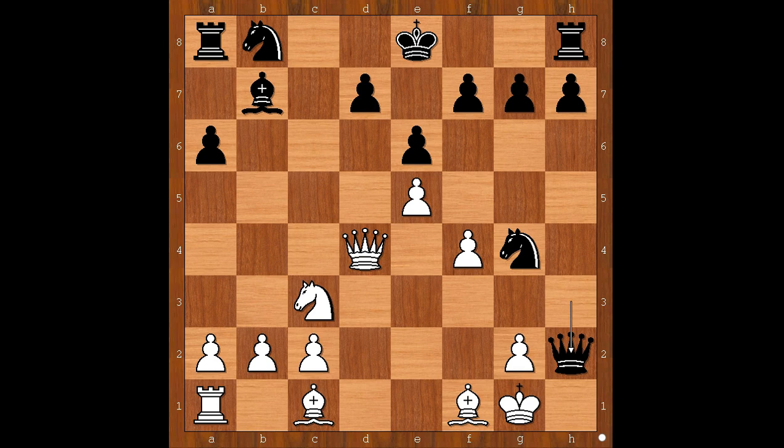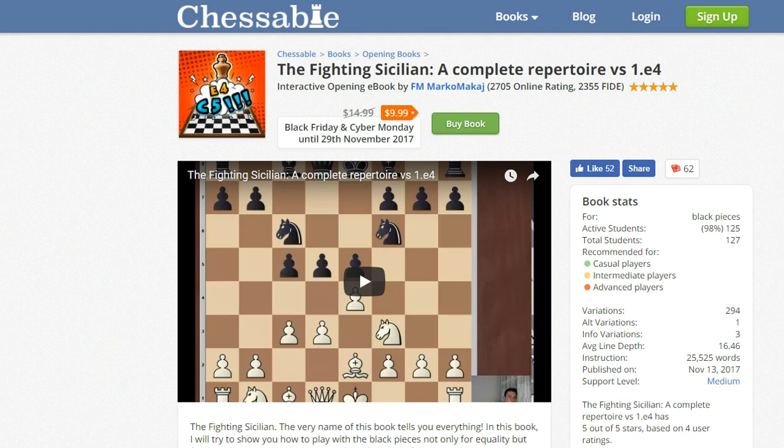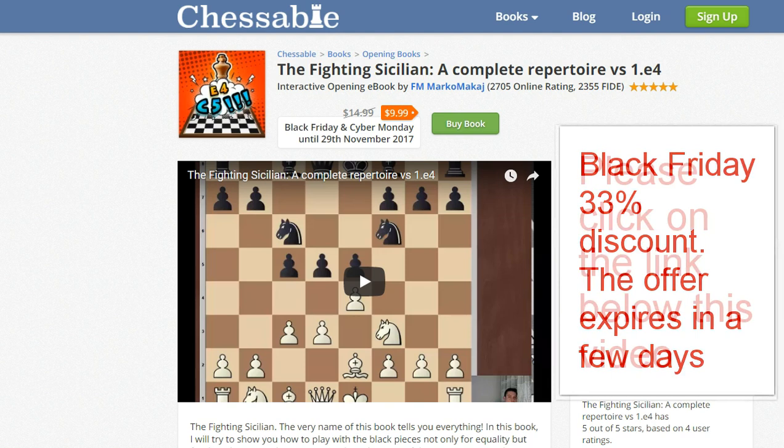The Sicilian defense is a powerful weapon against white's e4 — so powerful that some e4 players were sick and tired of playing against it, so they switched to d4 or c4. What is the best way to learn to play the Sicilian defense? Well, I'm glad you asked. Let me show you the future of learning — but only if you wish to win more games with the black pieces. Here we are: The Fighting Sicilian, a complete repertoire against white's e4. This is an interactive opening book. You will learn not only how to get equal but how to get an advantage with black pieces. Please click on the link below the video and visit this page right now.